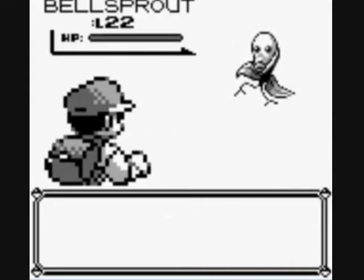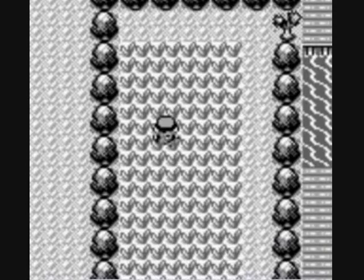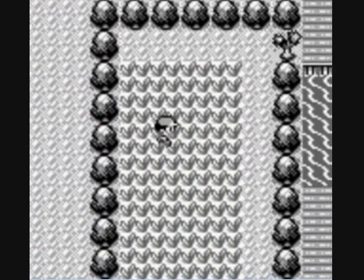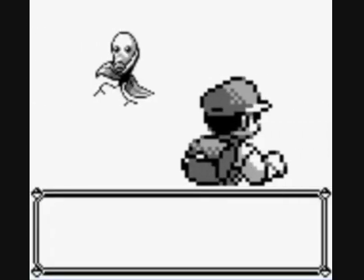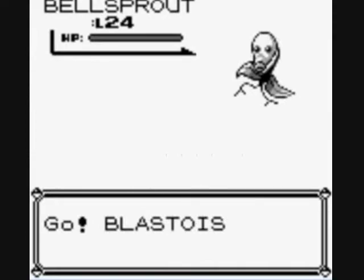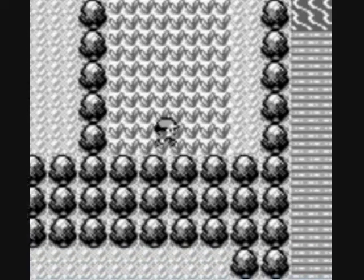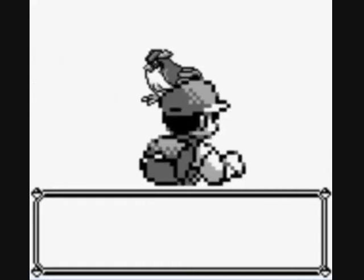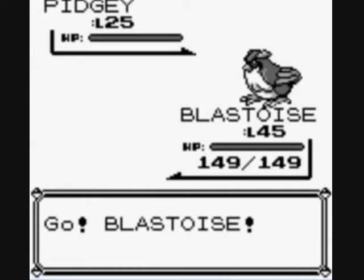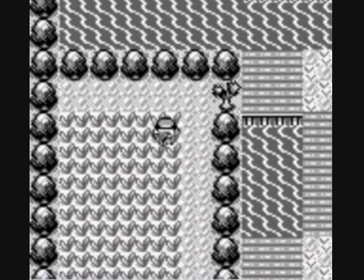Come on, Bellsprouts — get out of here. There's no way a 20% occurrence rate doesn't occur sometime in two and a half minutes. Were you ever going to see a Venonat in my lifetime? Is it like Sasquatch? No, it's not. It's a furball with beady eyes. Really? Bellsprouts everywhere. What is the occurrence rate for Bellsprout here, like 70%? No Pidgeys either — I already caught one of you. You should be a Pidgeotto anyways. I don't know why you exist as a level 25 Pidgey.